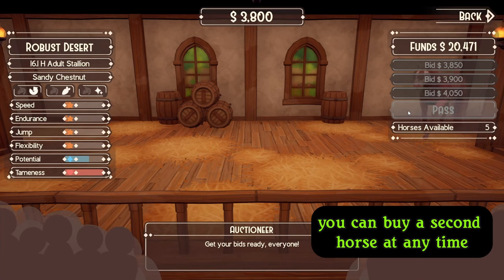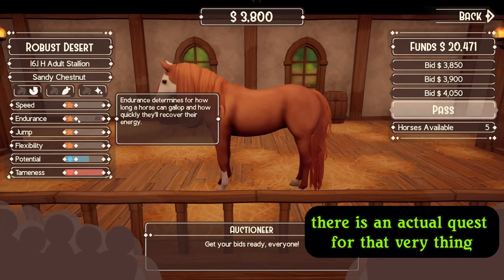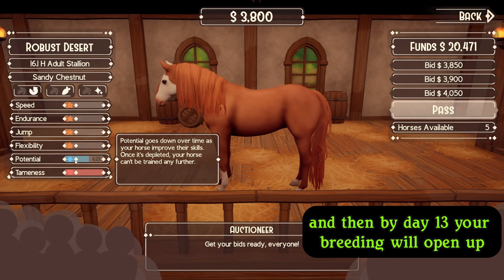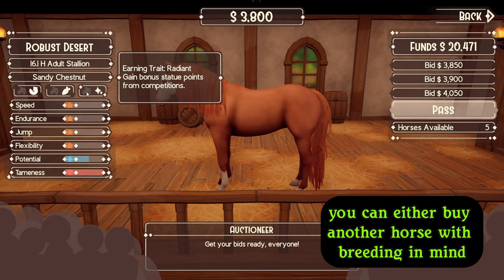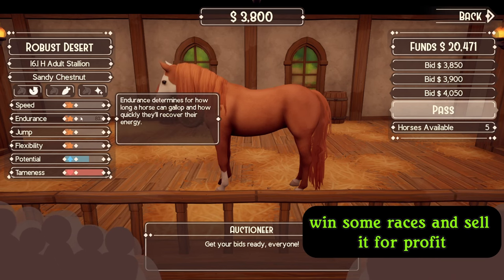You can buy a second horse at any time as long as you have the funds, but on day seven there is an actual quest for that very thing, and then by day 13 your breeding will open up. You can either buy another horse with breeding in mind, or purchase an inexpensive horse, train up its stats, win some races, and sell it for profit.